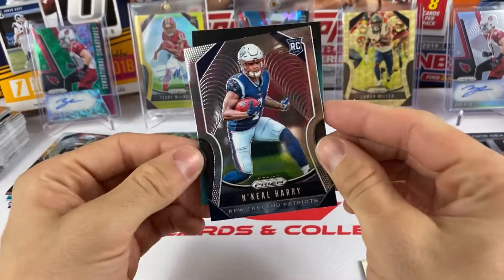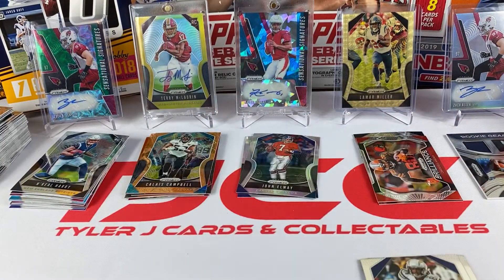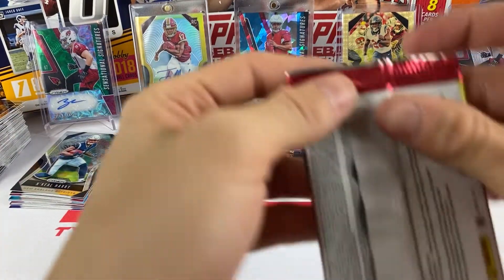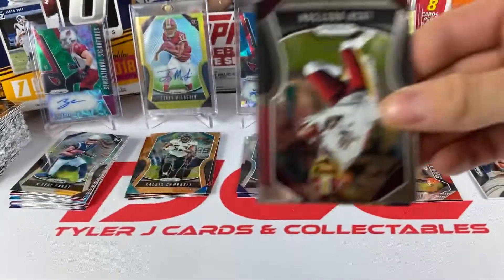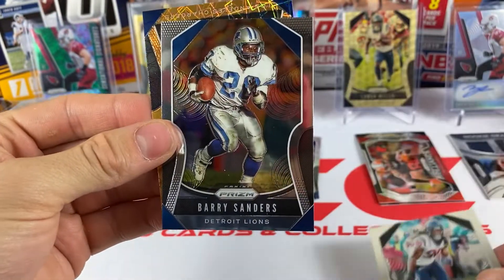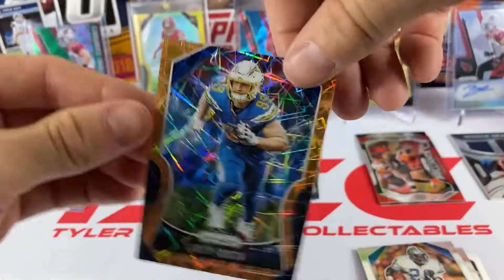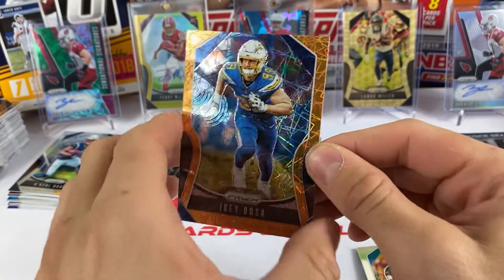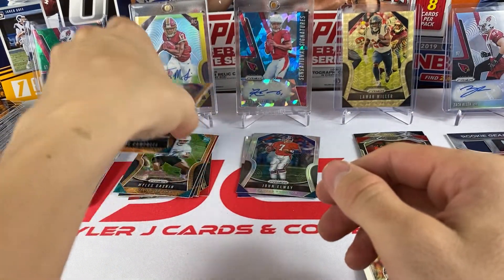Our rookie is N'Keal Harry, who made his debut this week - I think he caught a pass or two. We got Josh Doxson, our last laser is Jadeveon Clowney, Barry Sanders, and it's a Joey Bosa - nice one. Kind of wish it would have been Nick Bosa, but we'll take his brother Joey. So our three lasers were Calais Campbell, Joey Bosa, and Miles Gaskin.